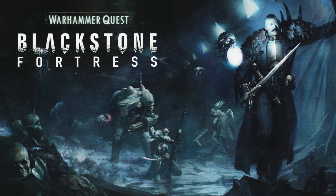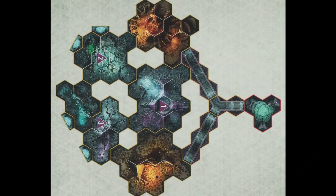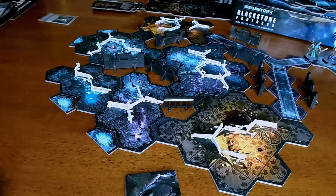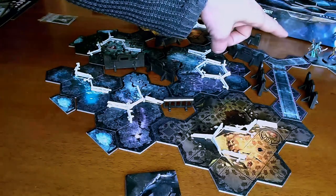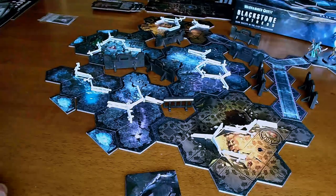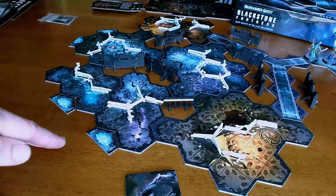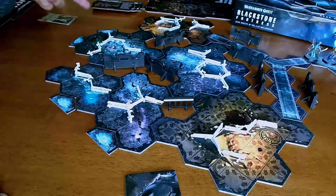This is round 10 of Blackstone Fortress. I have drawn an exploration card. We only have combat encounters left, and that's reflected here. I have set up a map. The entry point is way over there, top right corner of the screen. The exit points are along the left side of the screen — there are four different maglev chambers available.